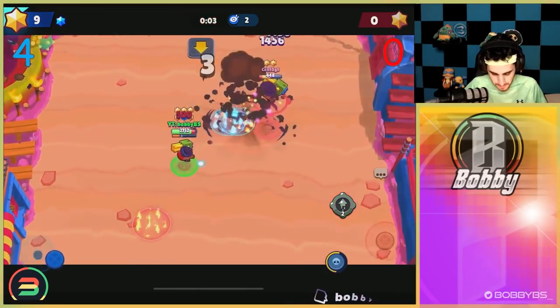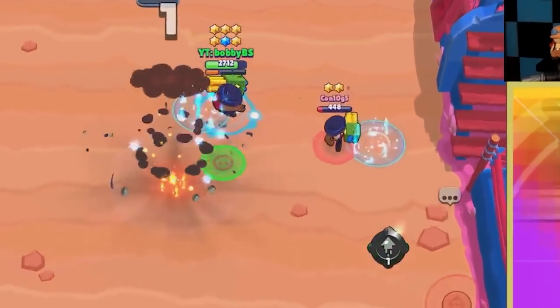I honestly forgot we had gadgets. I have to three-tap him — nope. Okay, we're not gonna be able to get seven stars, but a 4-0 win — not too bad. We're four and oh. One guy left in the 1v1, so we might save ourselves here and not have to spend anything from the wallet like we did last time. Let's hop into that final game.